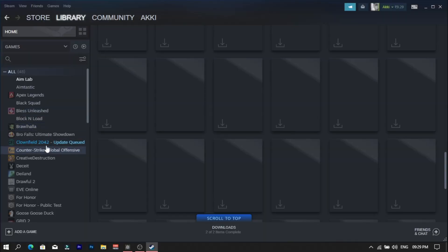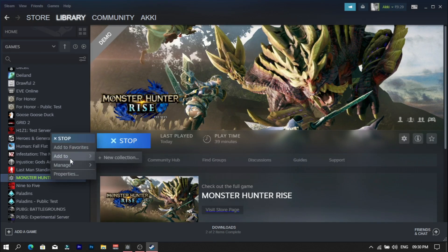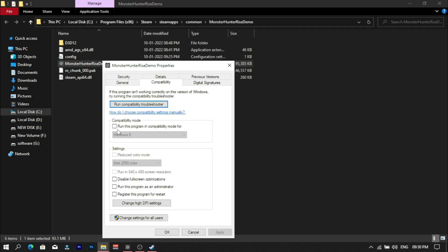First, open Steam and right click on the game. Now click on the manage option and then browse local files. Now right click on the exe file of the game, click on properties, move to the compatibility tab, and check the 'run this program in compatibility mode' option.